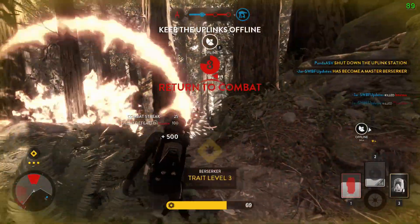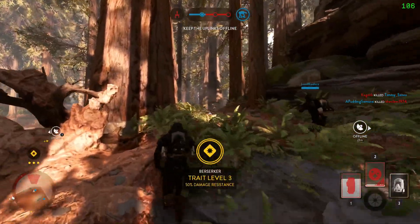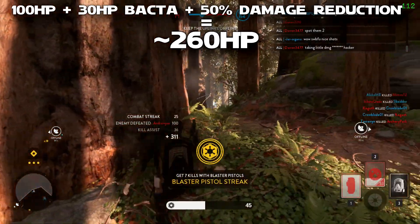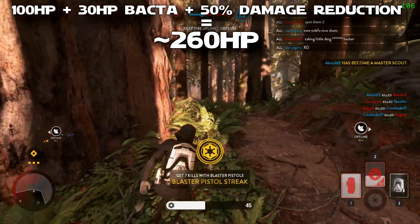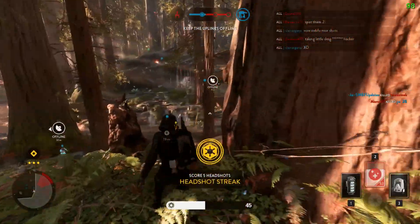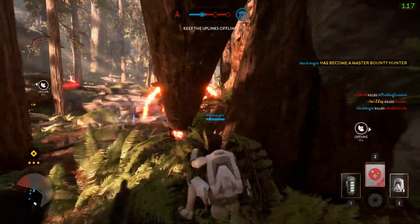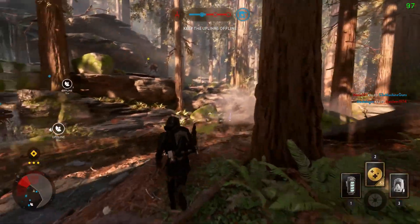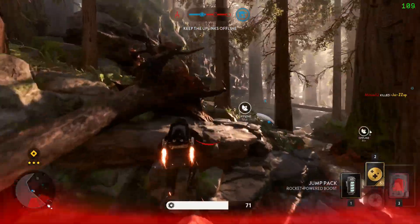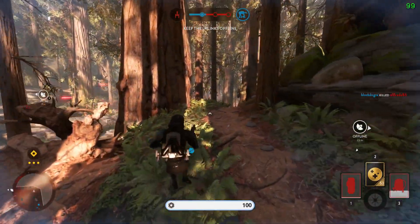The main power comes at trait level 3, where you get a whopping 50% damage reduction. This makes you an absolute tank. To show you some quick math: with the Bacta Bomb you'll have 130 health, and trait level 3 basically makes that 260 effective health since you take 50% less damage. That is when the full power of this loadout shows. When you are at trait level 3, you will be extremely tough to kill — not only can you tank a lot of damage, but you have 2 star cards that can heal you up.